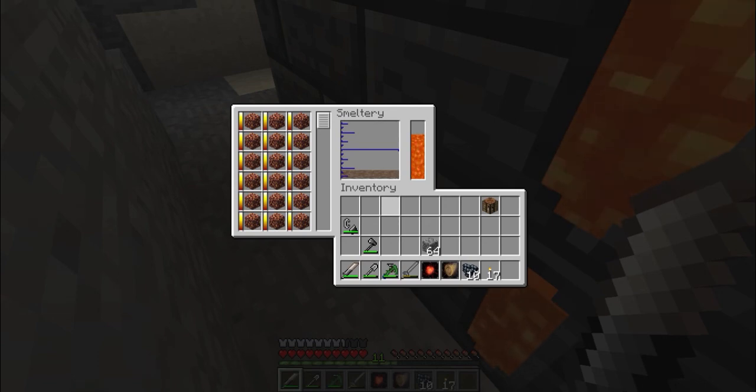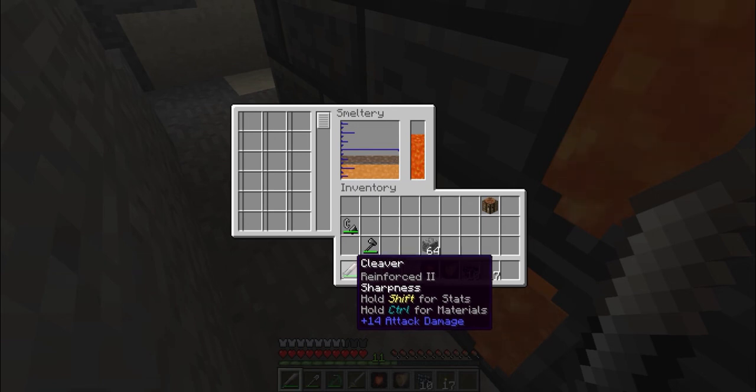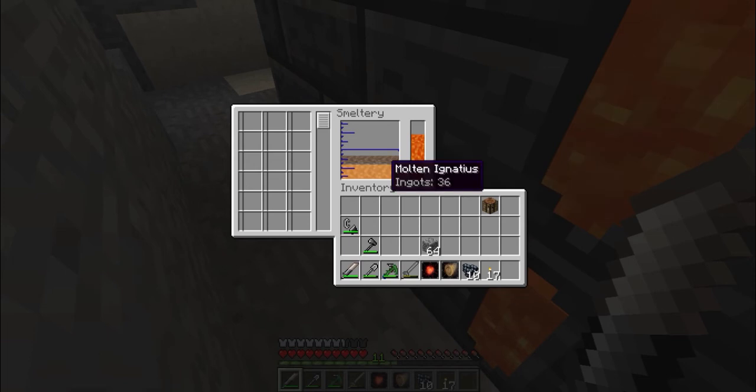I'm pretty sure Damascus steel is just better as a weapon, not as armor. I also want to say I added some nether quartz to this weapon and that increased the damage by two. Now I'm only modifying the damage on this — I don't care much about the durability. Because when this breaks, I'm probably going to discard it anyway.